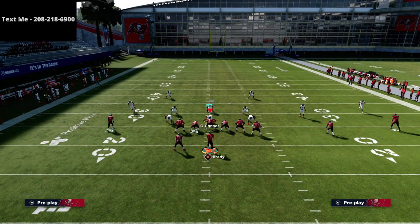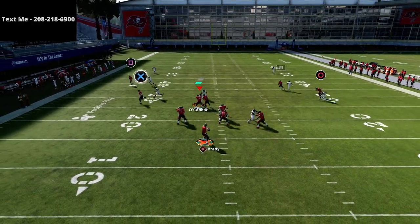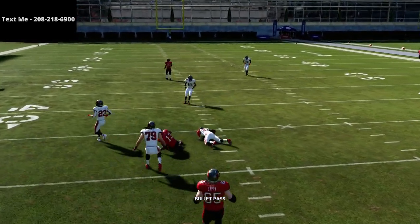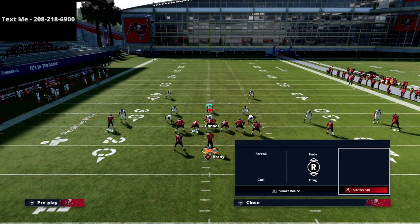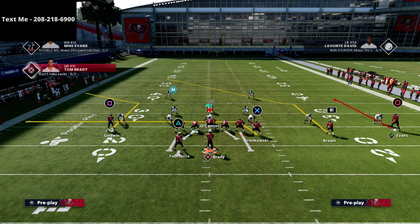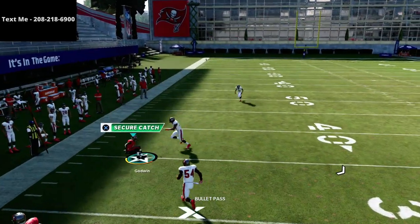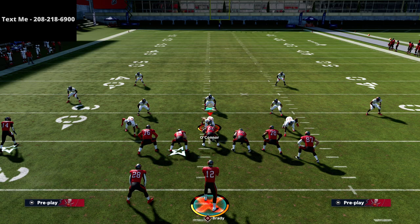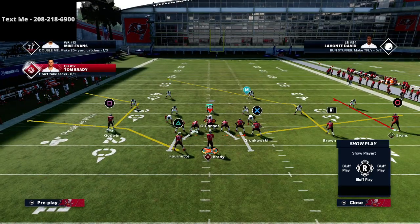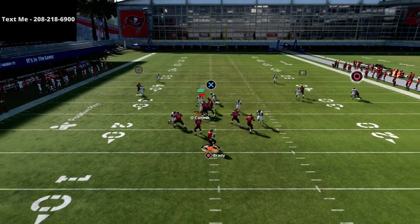As far as man coverage goes, that's another reason why I like the dig route — I think the dig route is going to do better against man than the drag will. Everything pretty much beats man out of this play, as long as you have a good route running ability on circle or on square. In MUT, I would probably put short out elite on square because he's always going to be outside the numbers, and you'd have route running abilities on all these guys. The tight end drag typically kills man coverage and you can run after the catch for about five to 10 yards.